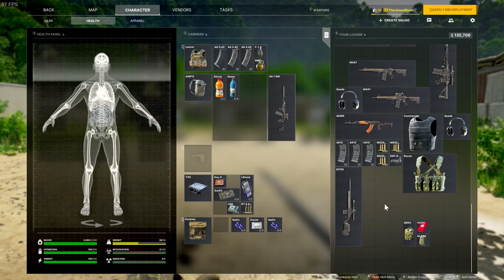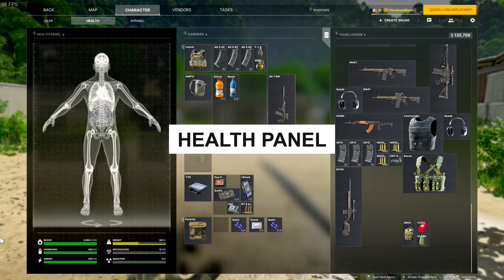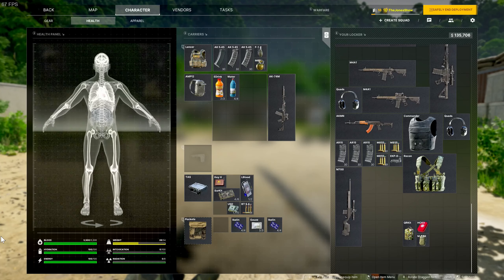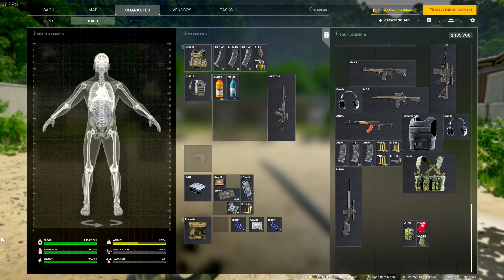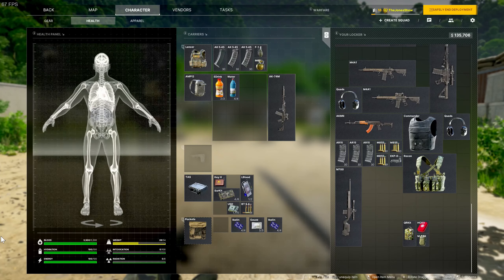The most important thing to understand is the health panel within Greyzone Warfare. If you get a character and then go into your health tab, that'll be your health panel and it'll show you everything that is wrong with your character — your injuries, wounds, and the effects that you have on your character.